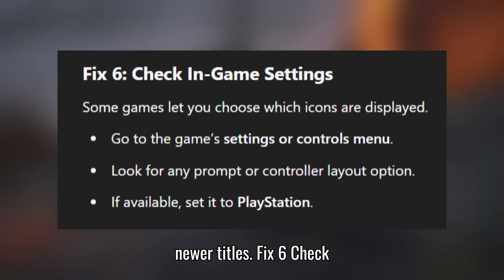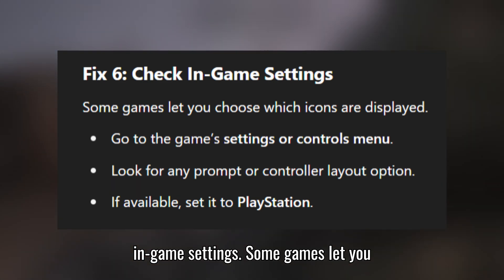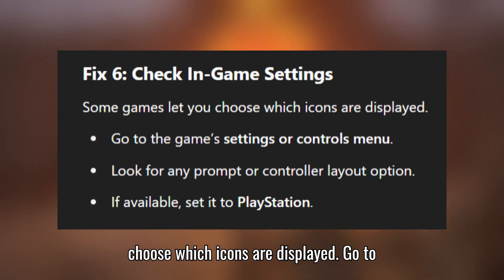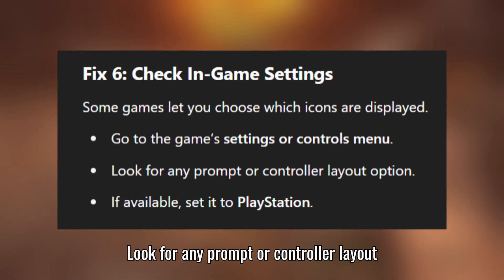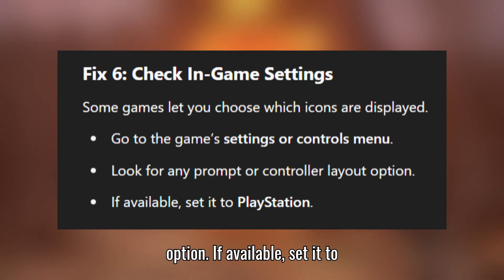Fix 6: Check in-game settings. Some games let you choose which icons are displayed. Go to the game's Settings or Controls menu and look for any prompt or controller layout option. If available, set it to PlayStation.